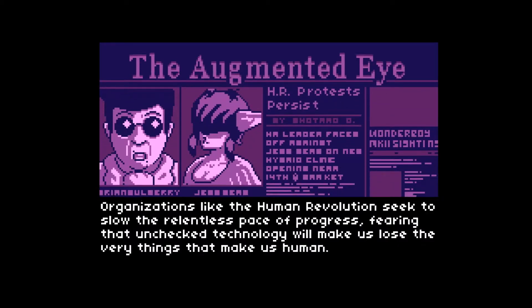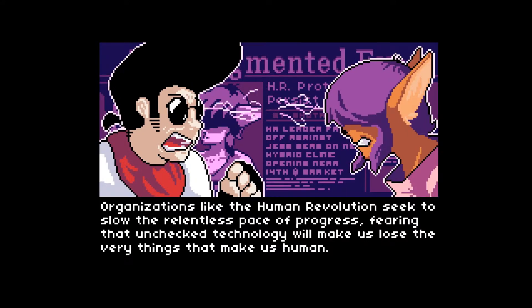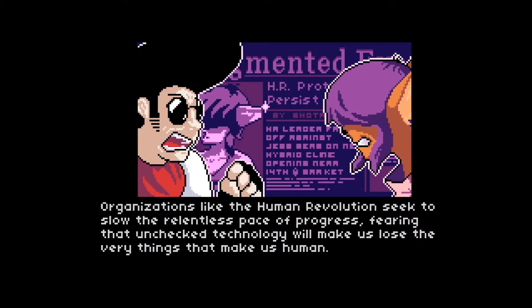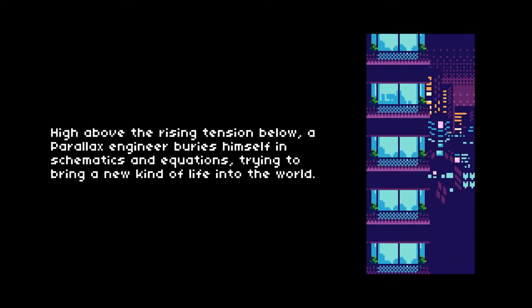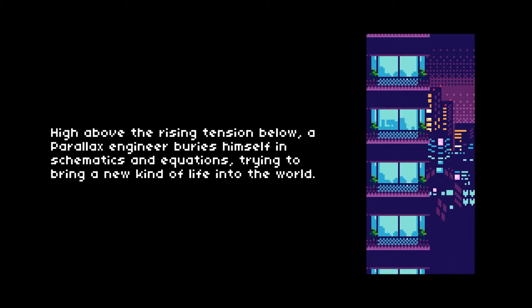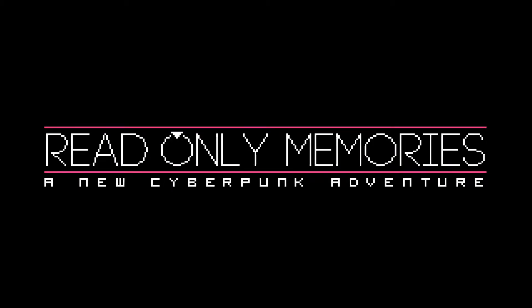Organizations like the Human Revolution seek to slow the relentless pace of progress, fearing unchecked technology will make us lose what makes us human. High above the rising tension below, a Parallax engineer buries himself in schematics and equations trying to bring a new kind of life into the world — and with this, humanity's destiny will be altered. Ironically, you don't actually play that scientist, which was confusing at first. You play the scientist's friend, as you'll see in a bit.